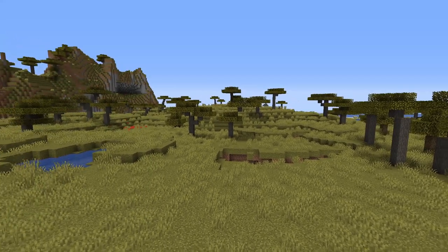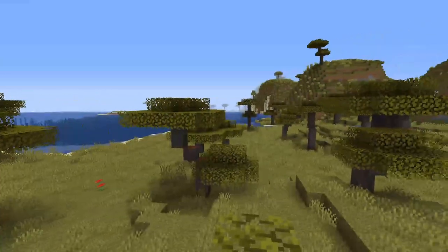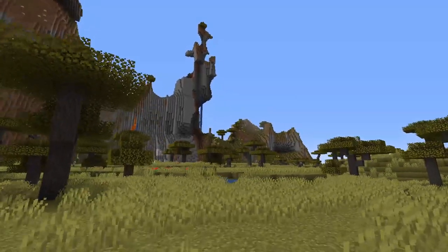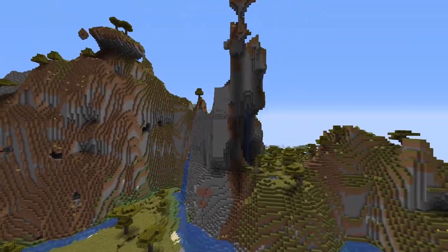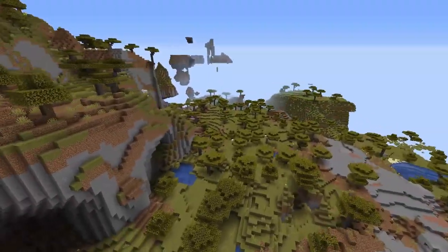This is the very place we all spawned in. To one side is the savannah, and this gorgeous plateau on the other side. Let's take a quick look. This is a creative single-player world, by the way, just so we can look at what it was before, what it looked like before I got my hands on it.